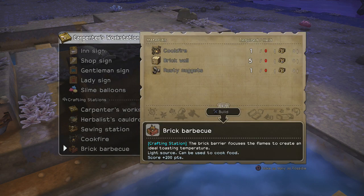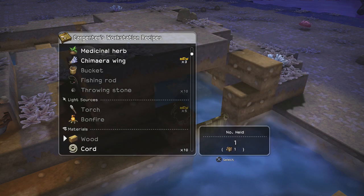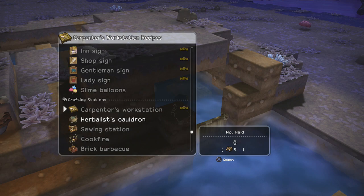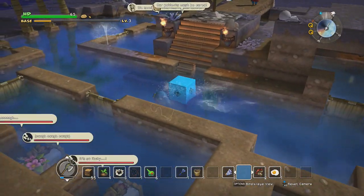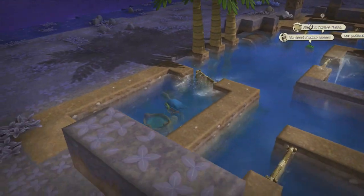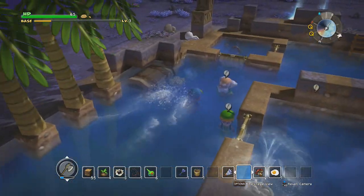Brick barbecue — what am I missing? I need bricks, rusty nuggets, and a cook fire. So I don't have the materials for that yet, but I will soon, because I think I can get all those through the red tunnel portal. And then we need to make a filter fountain. I need to go to the sewing station — actually, it might be in the urbanist's cauldron. No, it's not there. I think it's at the sewing station.